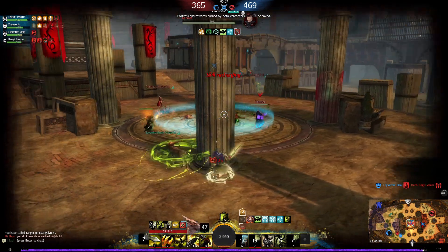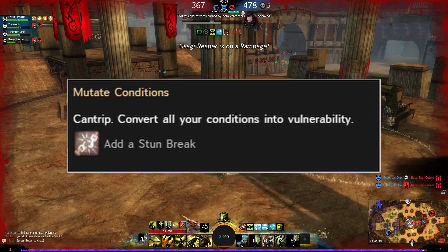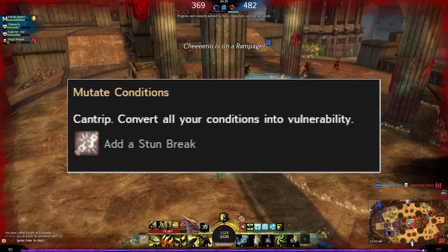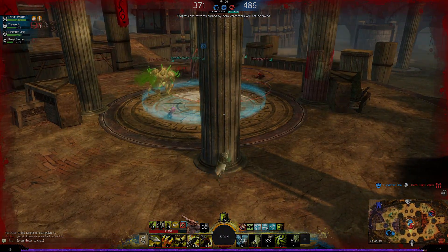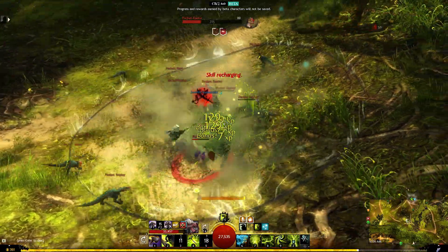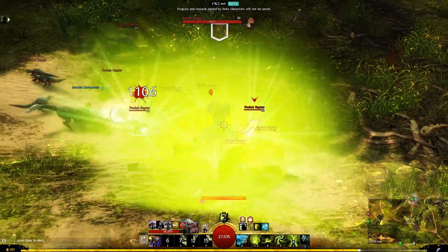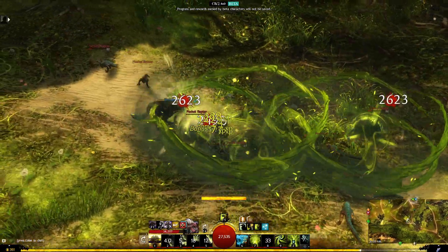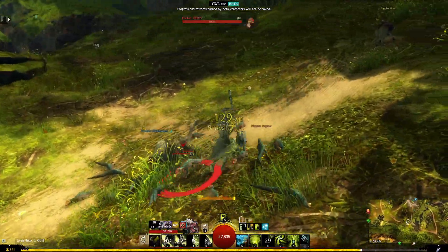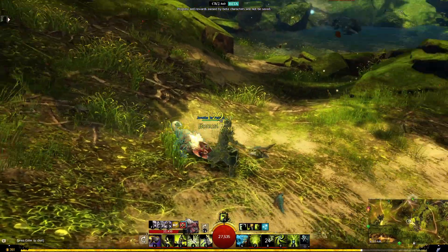Speaking of cantrips and utilities, the one thing I would change is mutate conditions — I think this cantrip should be a stun break. Now for the traits, I like the traits a lot but I do think they should interact with the pet a little bit more. Let's talk about the minor traits first.